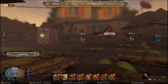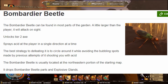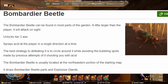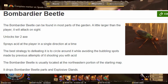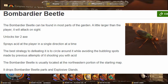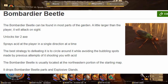Now the bombardier beetle. The bombardier beetle can be found in most parts of the garden, is a little larger than the player, and will attack on sight. When killing it for the first time, you'll unlock the tier 2 axe — trust me, you're going to want to get loads of parts from these because the tier 2 axes break fairly easily. They spray acid at the player in a single direction. The best strategy to defeat them is to circle around, avoiding the bubbly acid spots left from previous shots. The bombardier beetle is usually located in the north and northeastern portion of the starting map, and it drops bombardier parts and explosive glands. You're going to want a lot of those parts.